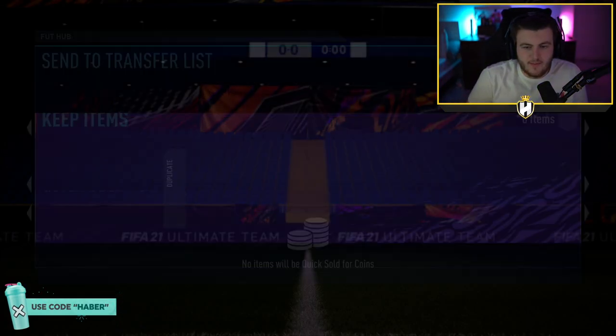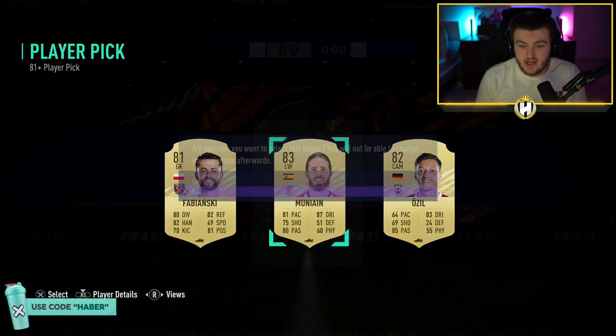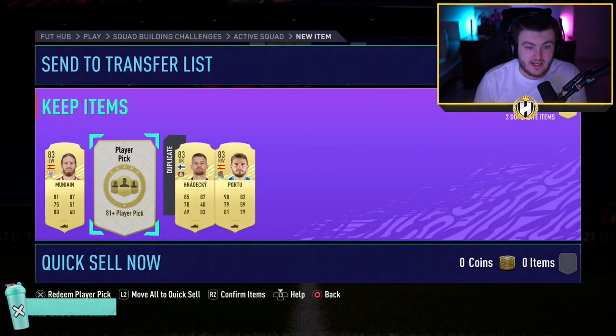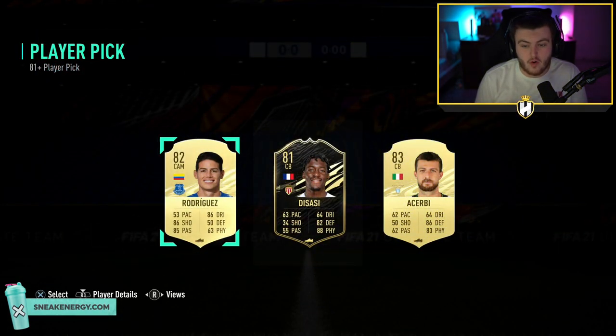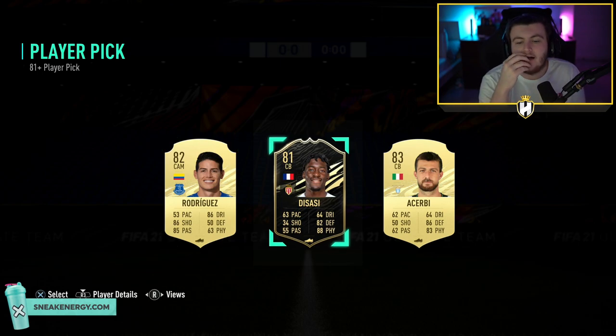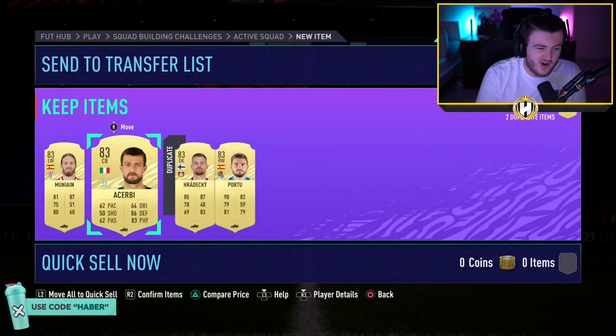81 plus double player pick now on the RTG account. First one's going to be 83 Muñae — can't complain about that, an 83 is always nice. Second player pick on the RTG account. It's a tough one — I think I'm going to take the 83 here. I'm going to take Cherby. That helps out with Puyol. So not great, but not terrible.